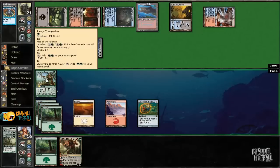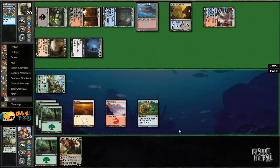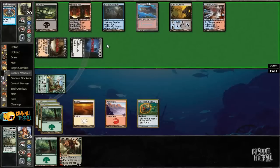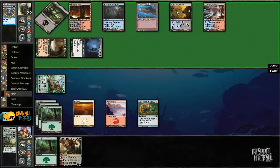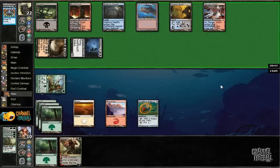I think I'll attack for one, because I'm not going to be blocking any time soon with Xenagos. This game is probably going to be not ours. Let's see what he's got — go free to throw at Bane of the Living. Yuck.